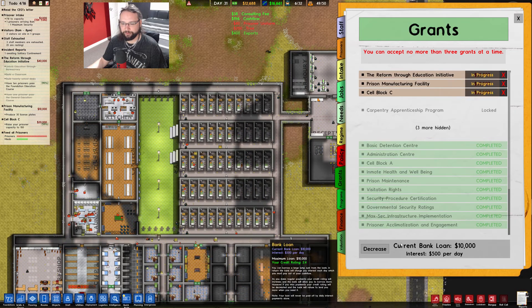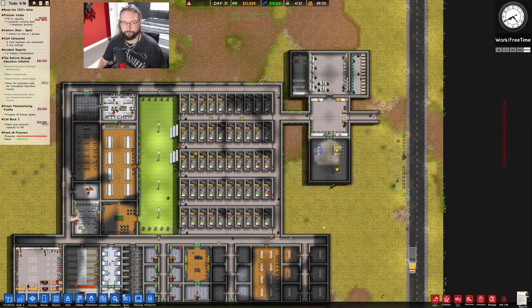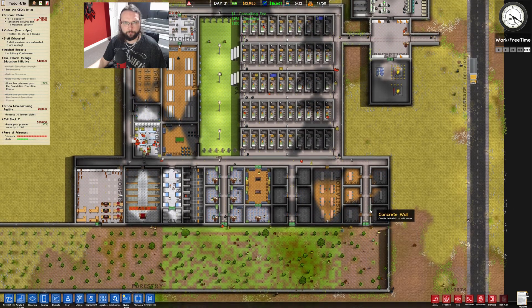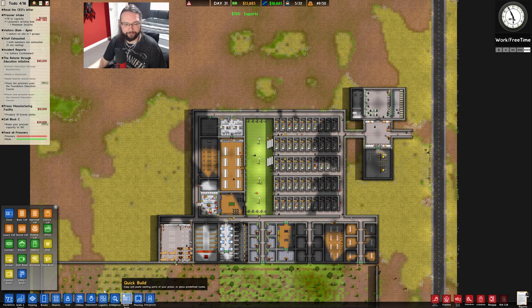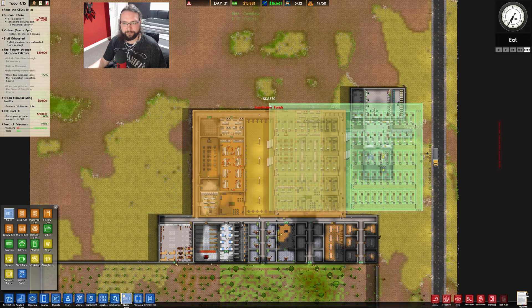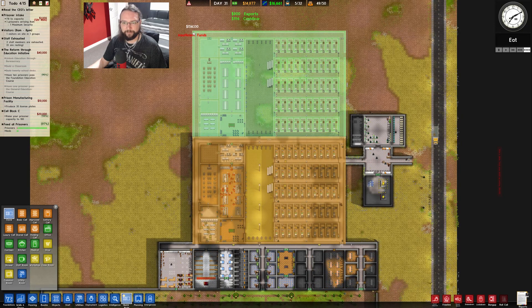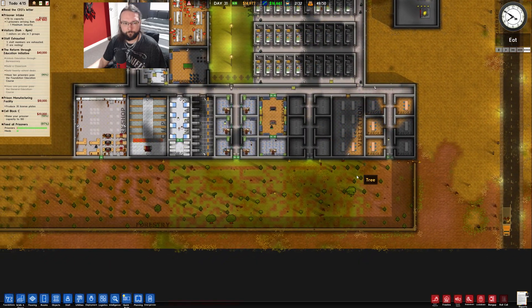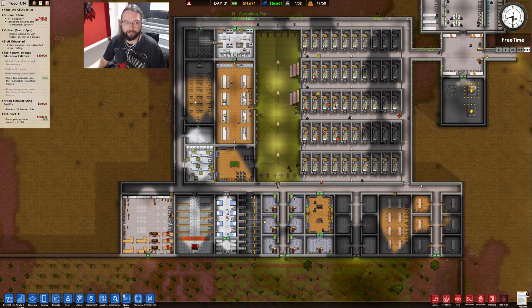How's my credit rating doing? Is it like shooting up now? 2.4 - it's getting there. We can afford to pay 500 per day. Is there anything else I can do to bring more cash in other than expanding this? Because I'm not going to be able to do that for a while. If I do it again - quick build, clone - to copy all of this would be 133,000. Obviously it's now including all the door servos and stuff. I'm not doing it because I don't want the bank to take all my money.